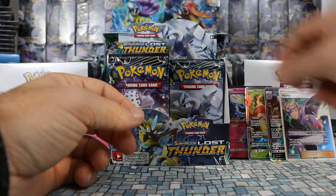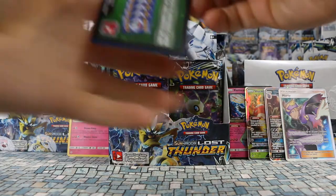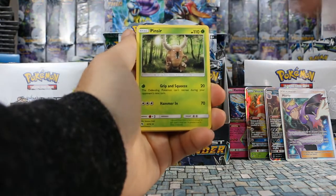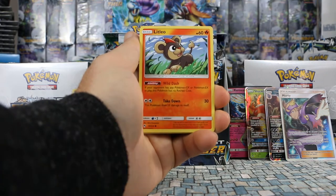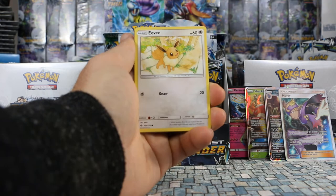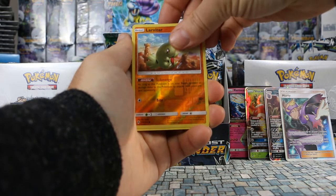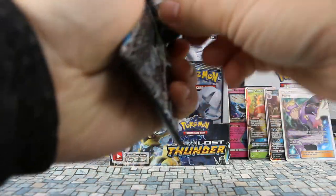We're now up to three awesome pulls — four if you include the Exeggcutor Prism Star on this right side. I chose the right side to start, no pun intended. Next pack: Grass Energy, Pinsir, Grovyle, Custom Catcher, Litleo, Cutiefly, Hoppip, Eevee — pretty adorable Eevee — Hoppip again. Larvitar is our reverse and our rare is Houndoom. We're probably halfway through this side now.